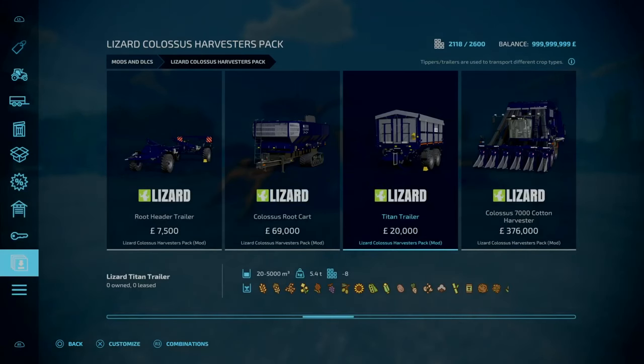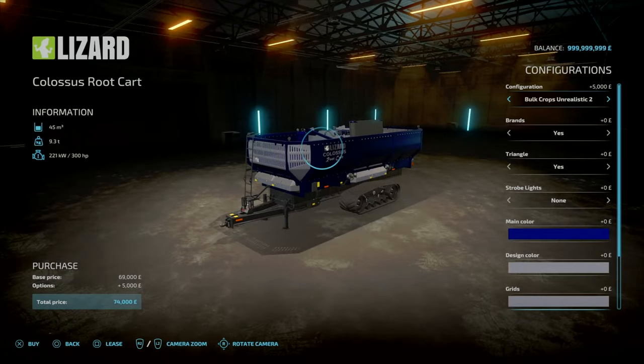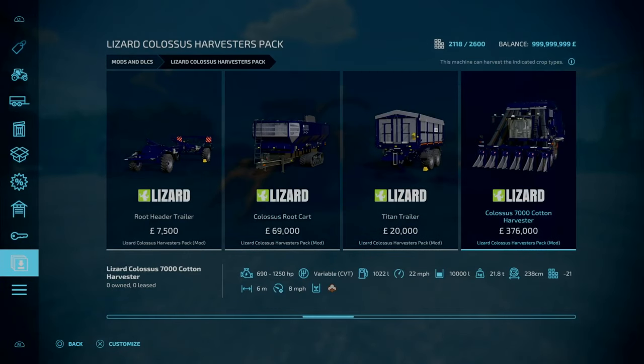Previously the capacity for the root cart was like one and a half million liters. So now you have the option for 5 million liters for your root crops and your bulk crops, and again 500,000 liters and your 45,000 liters standard.